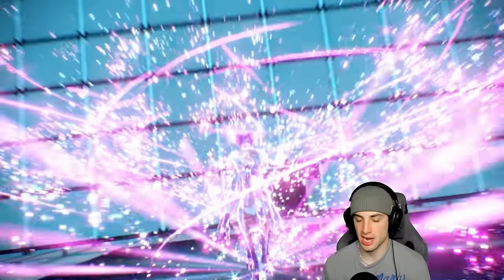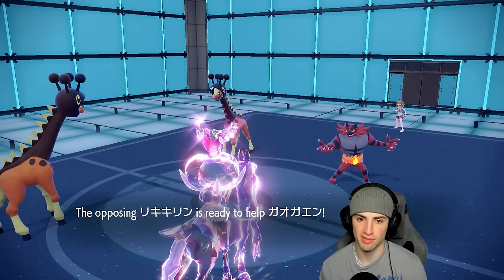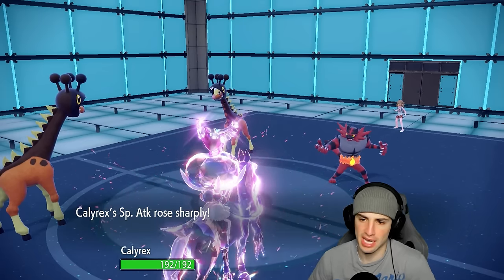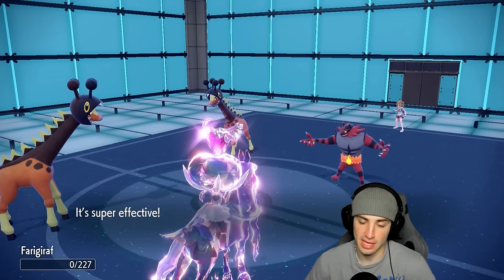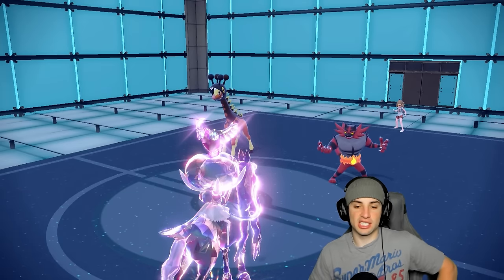It looks like they're trying to set up Trick Room, but I can see Helping Hand and Knockoff — they're going to take out my Frigiraf! Could be a little one... please go after my Calyrex, that's all I ask. They are taking out my Frigiraf — that hurts the soul. At least I get off a Nasty Plot, so that's something.